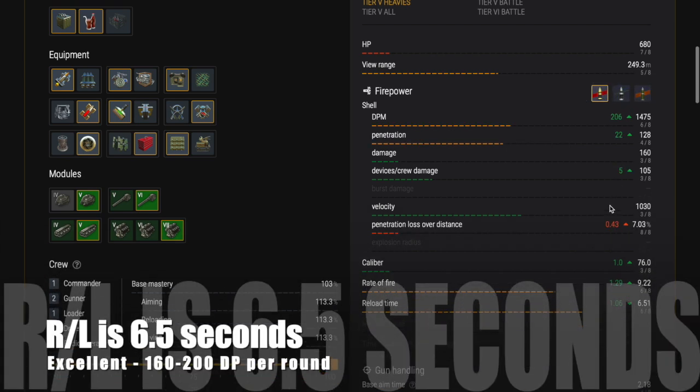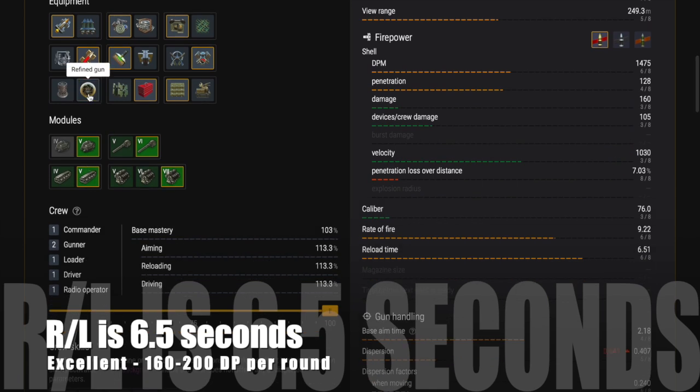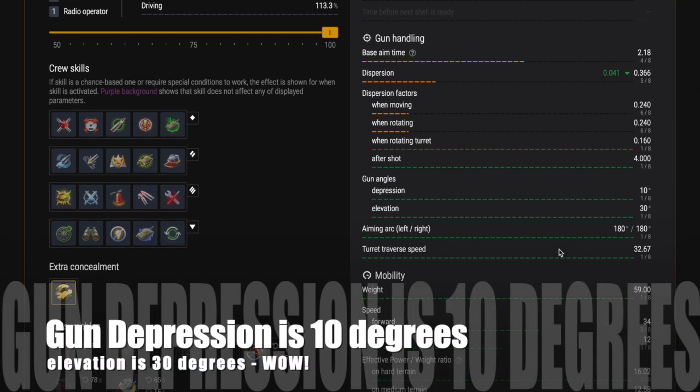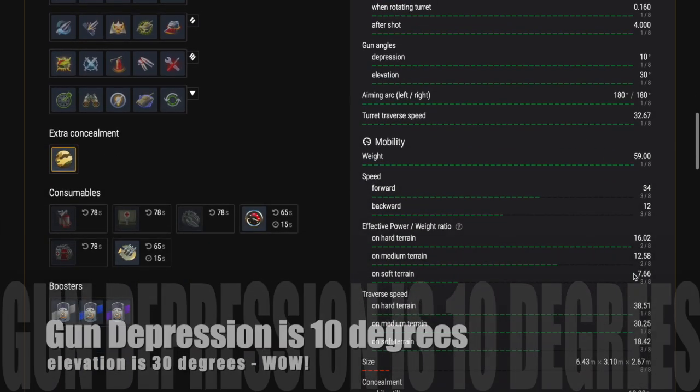With APCR the shells are much faster, so if you're trying to hit something fast-moving, think about switching to an APCR round. That's important for deflection shots or tracking shots — those are discussed in detail in the sniping guide and TD guide on channel. Reload with gun rammer is 6.5 seconds, which is excellent. It gives you 160 to 200 damage per round — 200 is your max roll. The gun depression is excellent at 10 degrees, and elevation is 30 degrees.